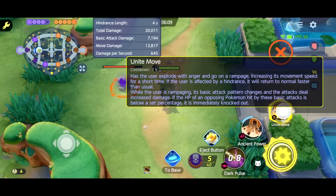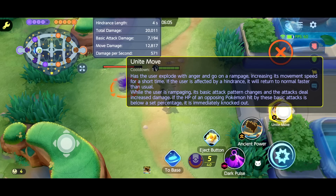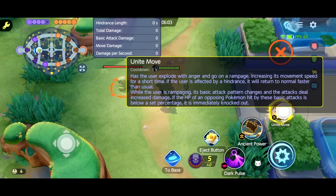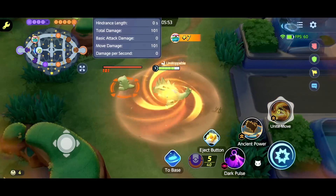Now we have the unite move. The user explodes with anger going into a rampage, increasing its move speed for a short time. If the user is affected by hindrance, they will return to normal faster than usual. While the user is rampaging, its basic attack pattern changes and attacks deal increased damage. If the HP of an opposing Pokemon hit by these basic attacks is below 10%, they get knocked out immediately.